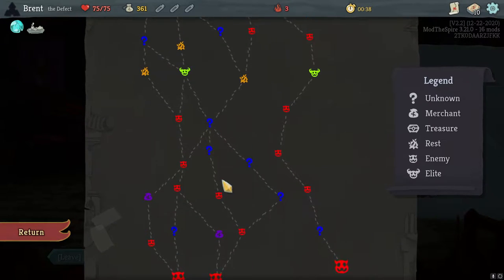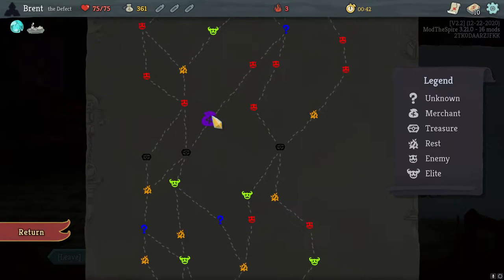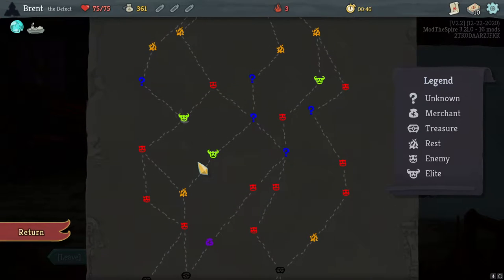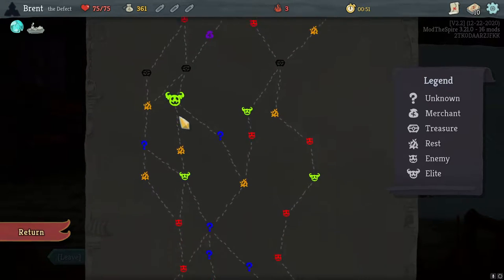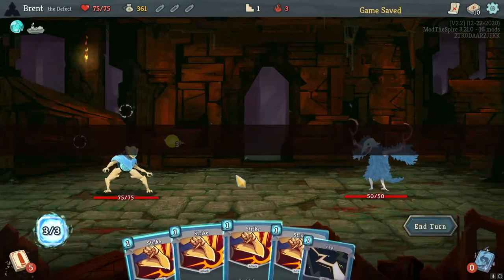There's a question mark and a half path here, look at that. And then two elites — or our third elite. We'll decide right there, but there's another rest after it, and then the rest before the boss. That's a nice path right there. It's going to be spicy, but we like the spice a little bit.